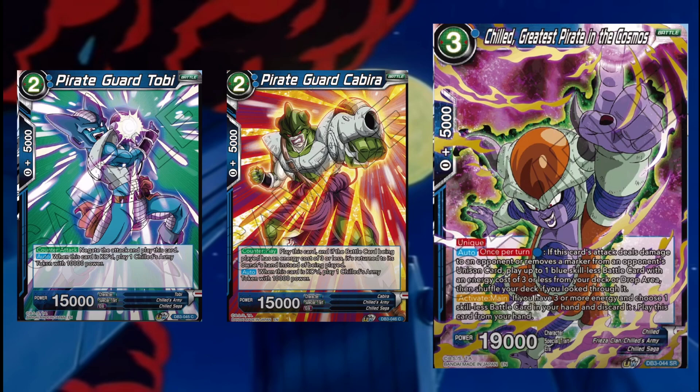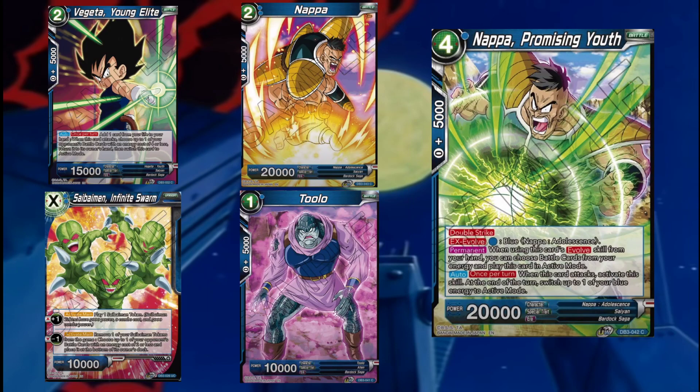Now some monkey business — it's a hodgepodge of stuff. There's a Tulo, and Vanilla Nappa — Nappa Adolescence — which matters for the involved card we'll get to in a second.